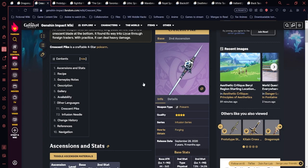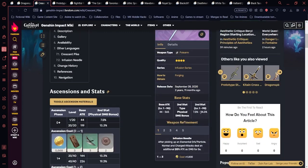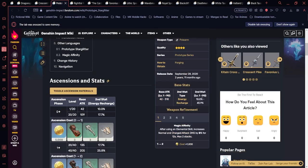Crescent Pike is another physical damage polearm. When you obtain an elemental orb or particle, normal and charged attacks deal an additional 20% of ATK as damage for a short duration. This is especially useful when running Electro Traveler, since they generate a lot of particles. Crescent Pike pairs well with physical DPS artifact sets and can be a great weapon for physical Zhongli.